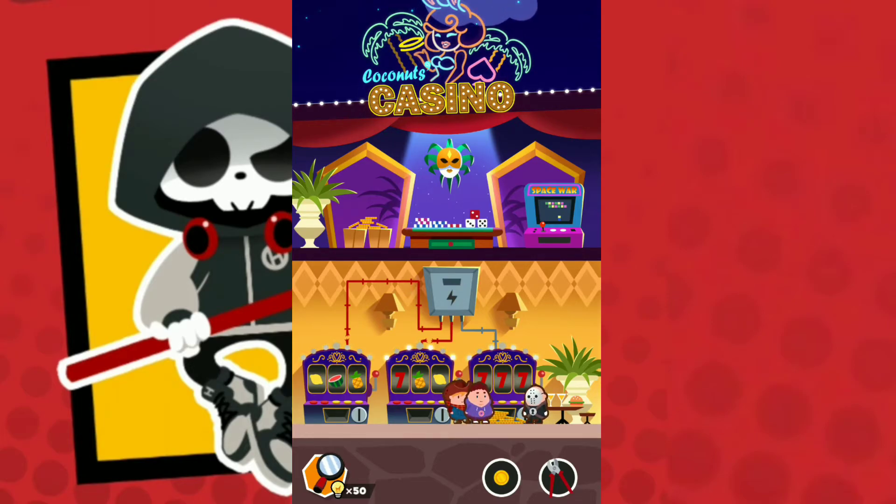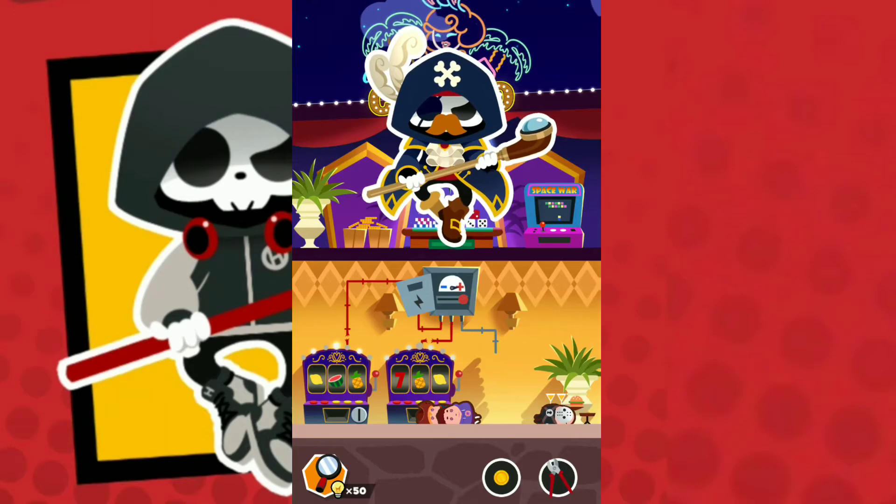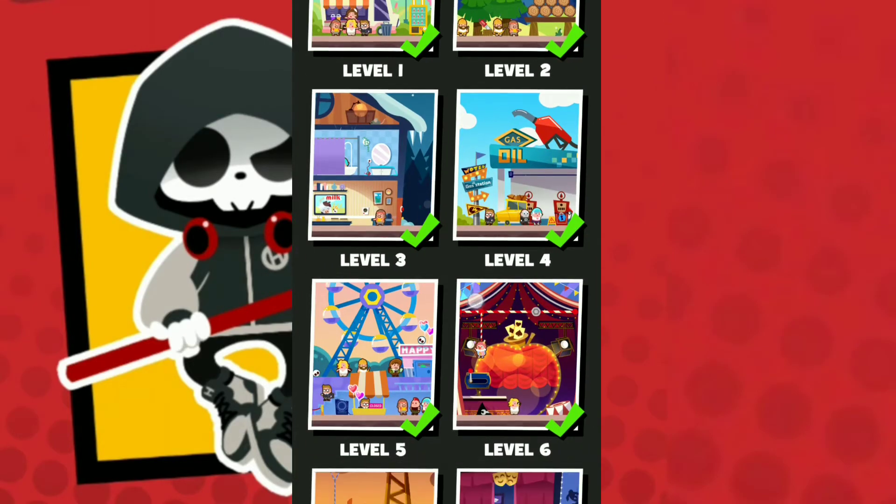Tap here and slide right, make them all slide right here. Slide right again and make them all slide right, and we succeed in completing level 59.